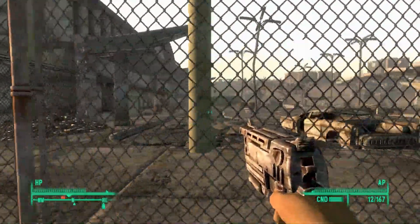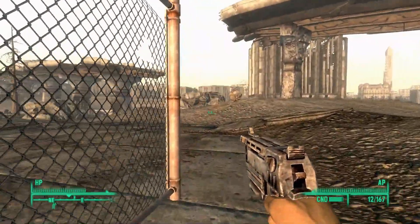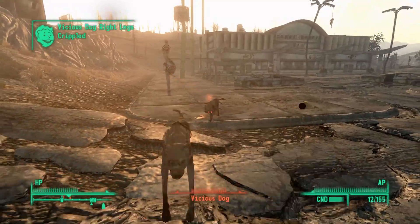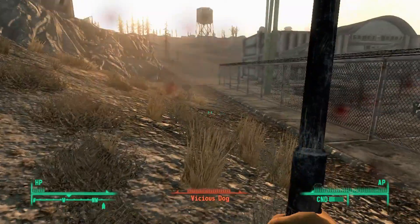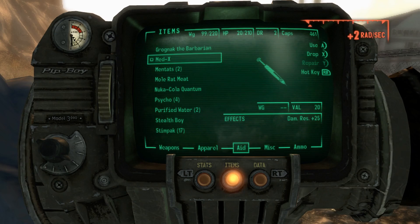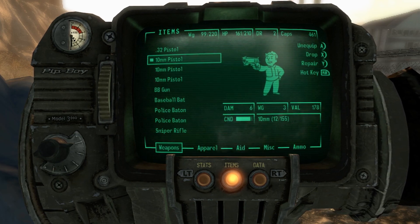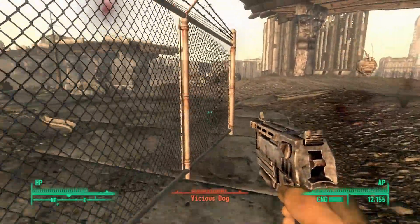It's random what spawns outside — looks like there's some dogs this time. You never get the same thing twice. I mean you do, but there's a whole lot of variation in what you can get. I assume these vicious dogs already killed the Raiders. We don't want to crouch. We're about to die right now. That is not good. Couple stimpaks, and I do not have anything better.